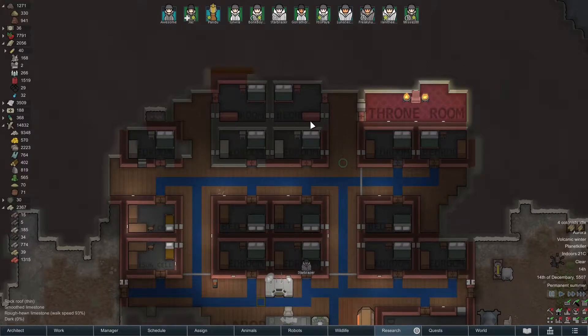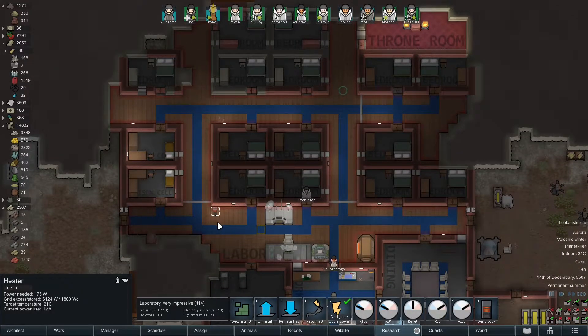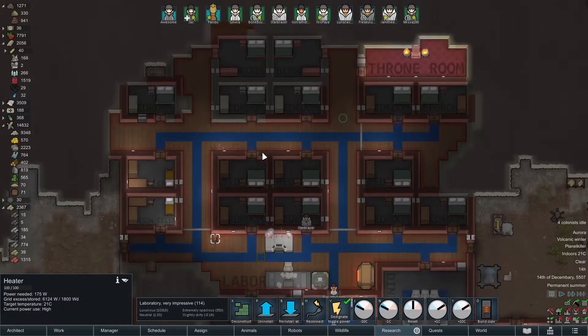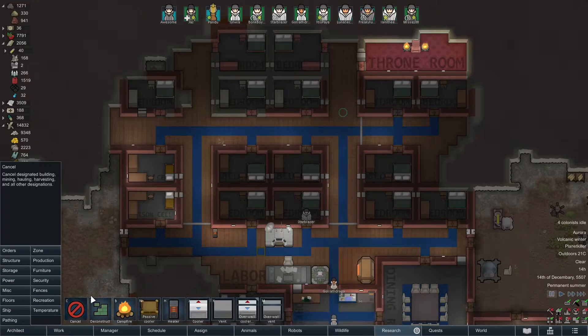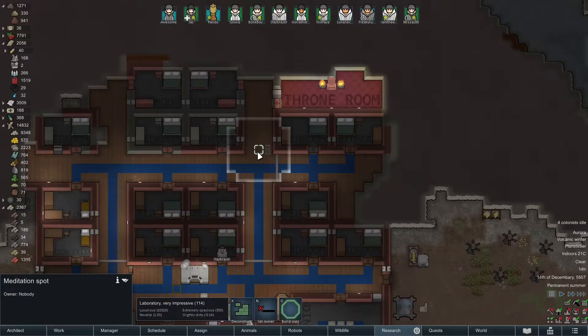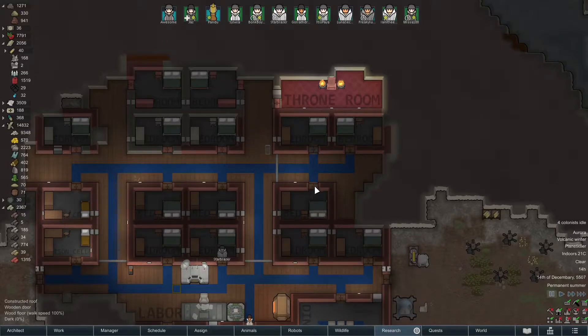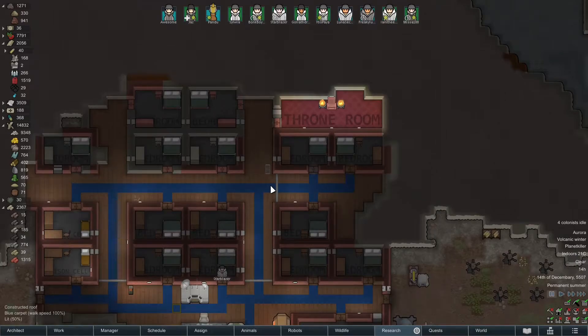We'll put another heater over here just in case — this is a lot of room for one heater to take care of. So I guess we can put another heater in just to be on the safe side. Why is there a meditation spot in the middle of nowhere? That's weird — I have no idea why that meditation spot was there. Oh right, we did that — that was before these were bedrooms, and I just never disassembled them.